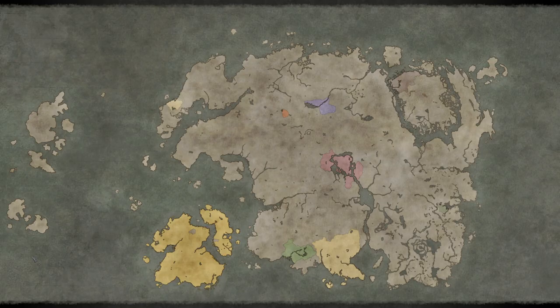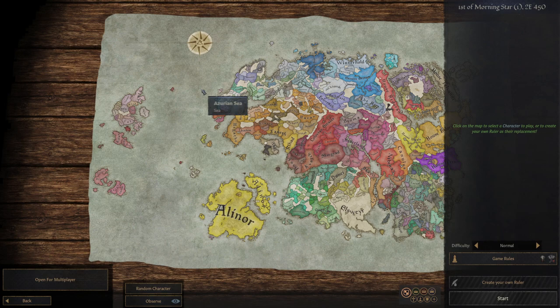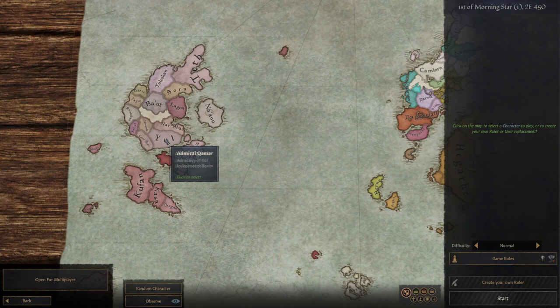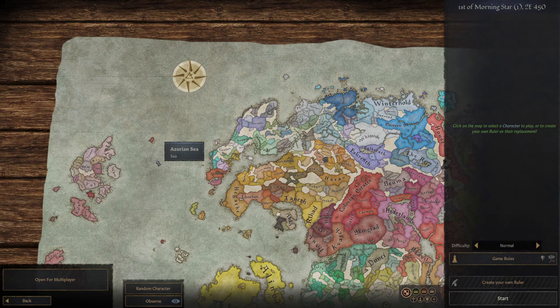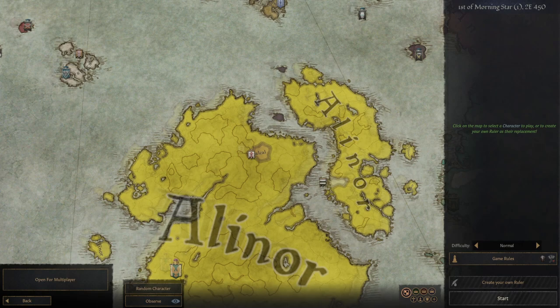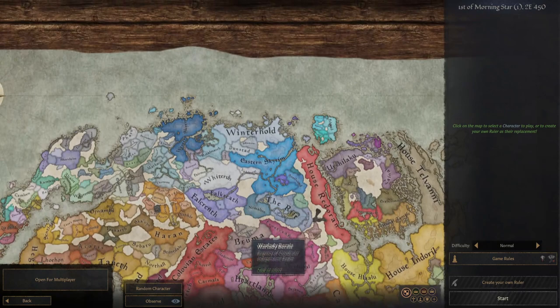We're going to go with the play-as-any-ruler or create-your-own option, because it'll let me look around the map a little more and show off just how much of a disaster zone everything is. As you can see, we have all of these random isles and stuff over here, which I don't actually know what that is. But if you have a look around, you'll notice that the whole map is basically splintered.